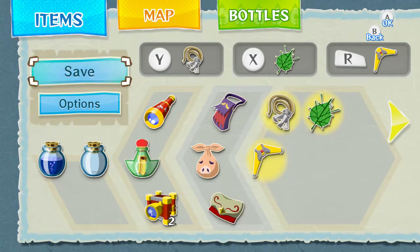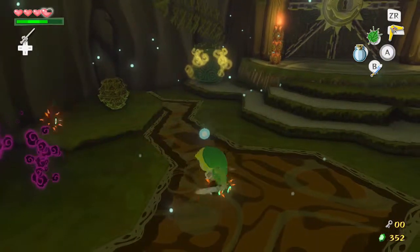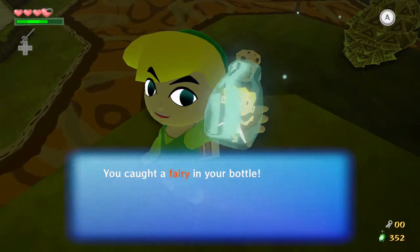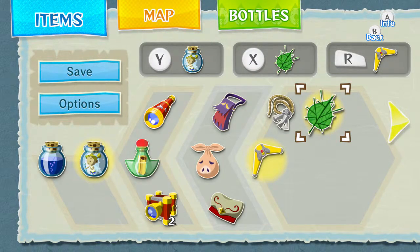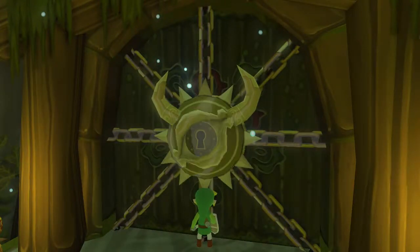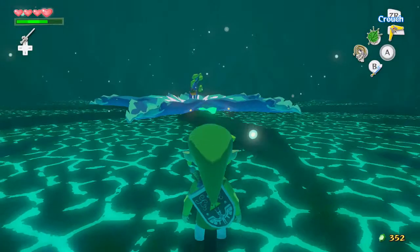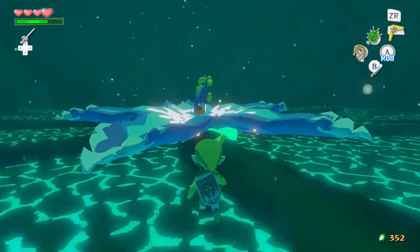Now we're in the final area. You can find some wonderful fairies — and these guys are definitely, definitely not fairies. These are fairies. The fairies actually work a little bit differently here. In Ocarina of Time, if you died there was a death cutscene and then the fairy would come out and heal you. They don't do that in Wind Waker — you kind of just get revived right off the bat.